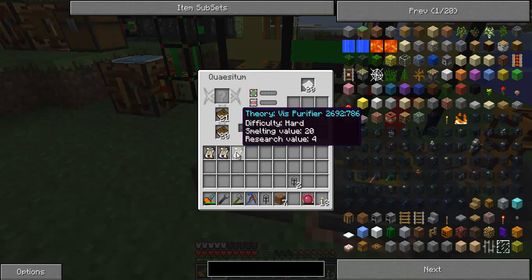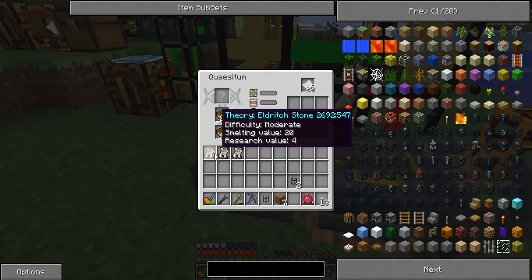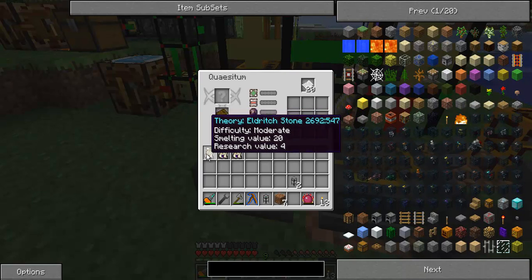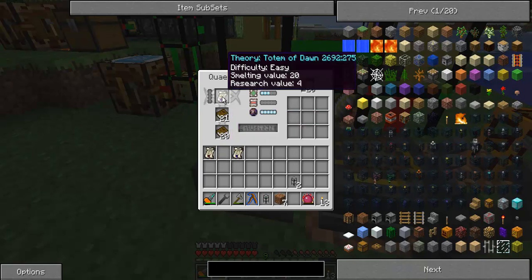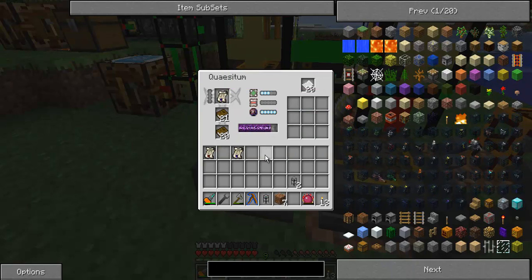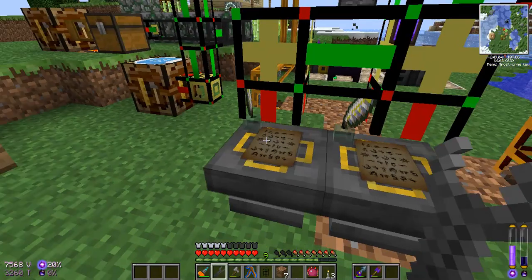We've got the Vis Purifier, which is hard, the Totem of Dawn, which is easy, and the Eldritch Stone, which is moderate. So that's one Eldritch Research and two Forbidden Researches. The Totem of Dawn is really, really good, and I'll certainly be wanting that, so I'm going to be sticking that in there first.